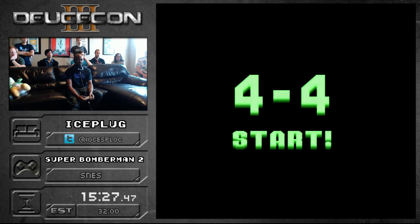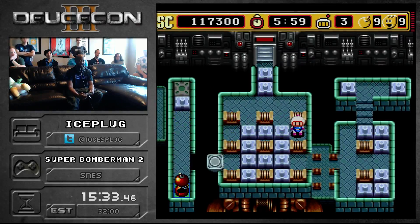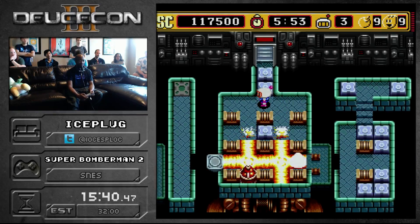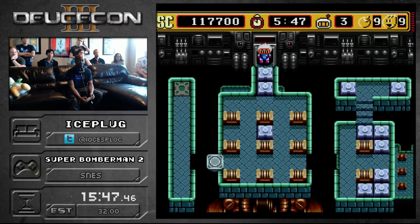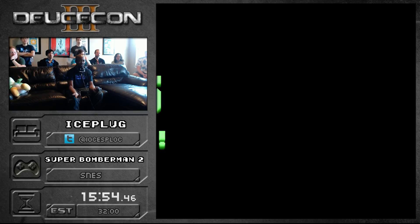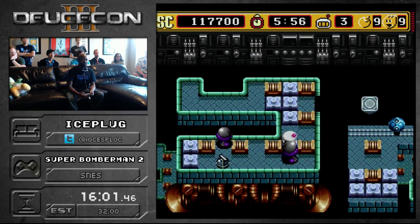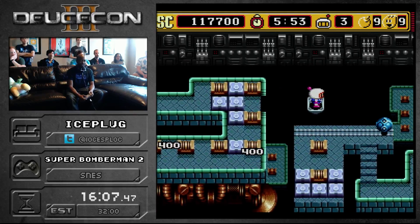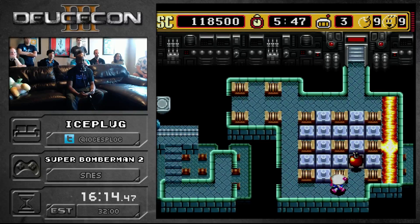World 4-4, this level has a small chance of trolling me with a red bomb drop which will replace my detonator. Oh, there it is. That's supposed to work - he's supposed to walk onto the explosion and die. I've never seen that before! That's never happened before! It probably has happened before and I just forgot. That is a 26 second time save if you do that correctly. I don't know why I was concentrating - it's not like this could be a world record.